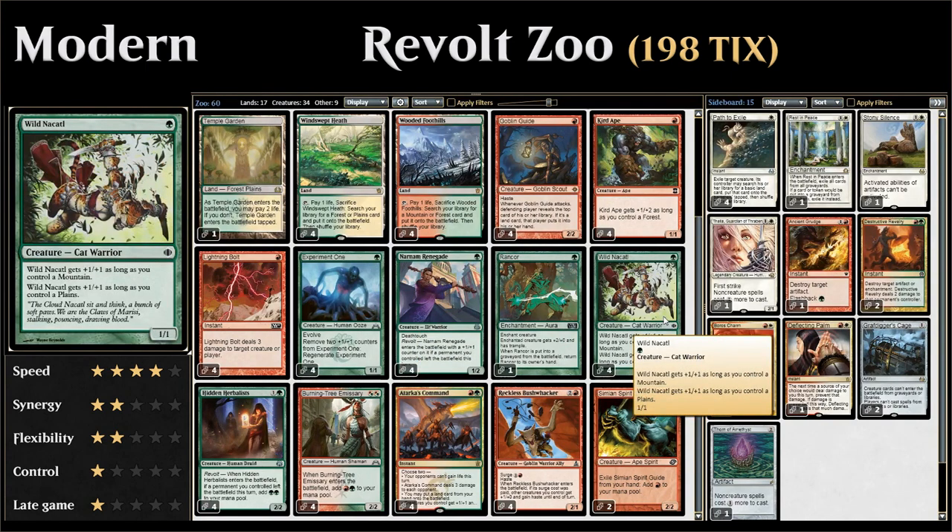Then the staple of all Zoo decks: Wild Nacatl, which is usually just a 1-mana 3/3, since as long as we control a Mountain it gets +1/+1, and if we control a Plains it gets an additional +1/+1. On turn 2 this is just a 3/3 attacking, and is also a 3/3 for Experiment One's Evolve purposes — an easy way to grow our Experiment One into a 3/3.